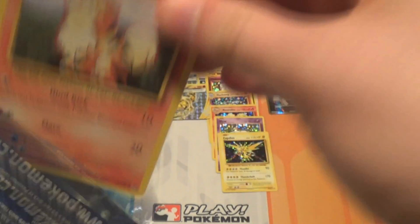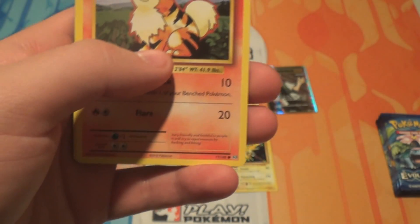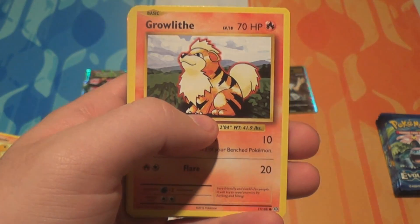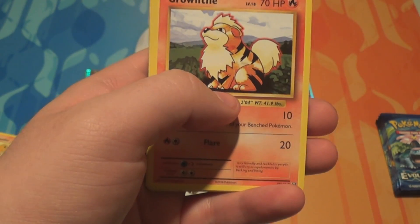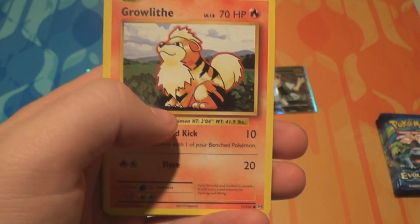What happened in Legendary Collection? It was done in a way where you could draft or play sealed — if your rare was Alakazam, you'd have a Kadabra and two Abras in the pack. It was a bit weird, but that's how it happened. I remember opening a pack with three Caterpies and just dying on the inside.